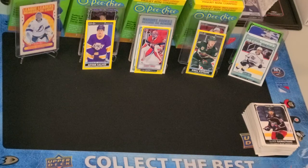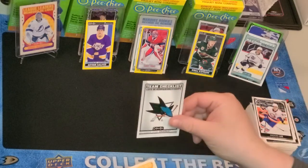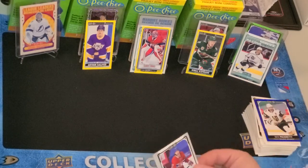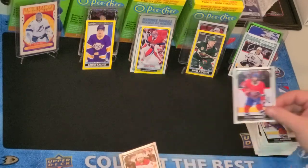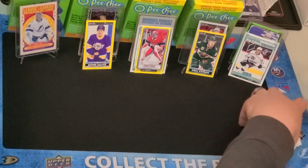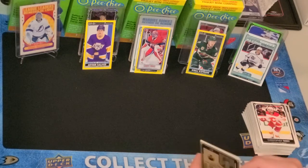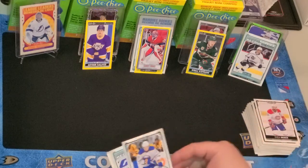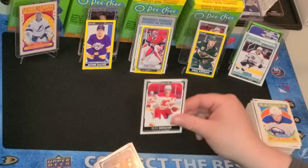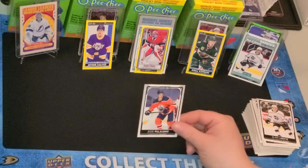Unless they're a superstar. Daniel Sprong, Anders Lee, Sharks checklist, Wahlstrom Retro, Pacioretty Blue Border, Josh Anderson, Philippe Danault — who has been absolutely epic for the Kings. Christopher Tanev. Like he already beat his career high in goals, and that's not why they got him — he's been an amazing defensive wizard. Shea Weber, Casey Middlestad, Wyatt Kalynuk, Sean Monahan, Phil Kessel, Blake Lizotte, and Jesper Puljujarvi.